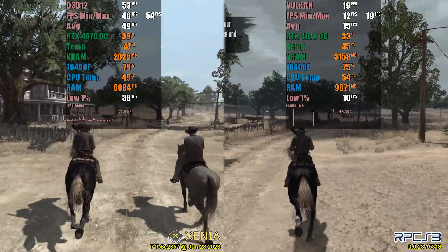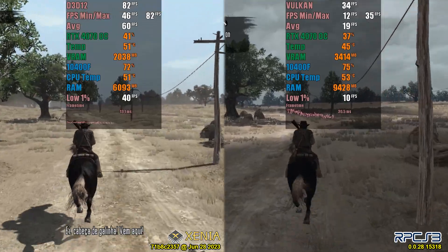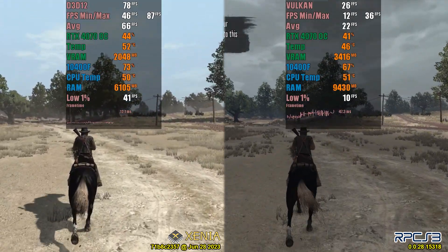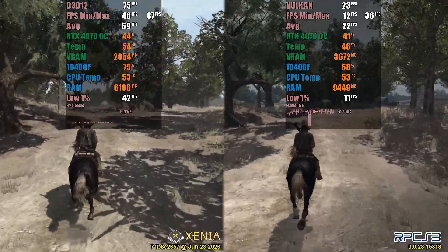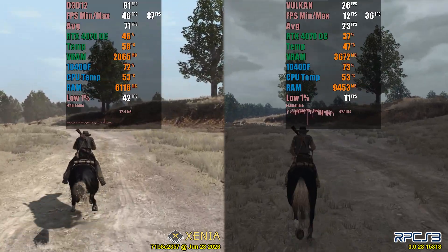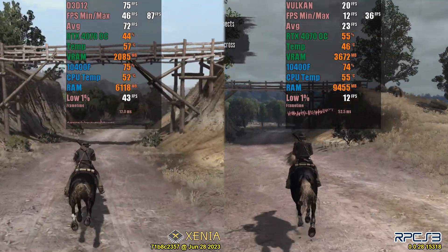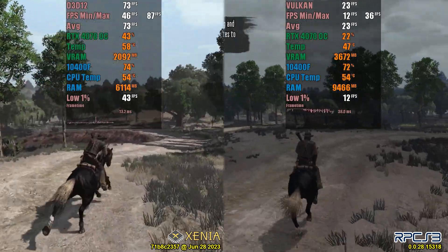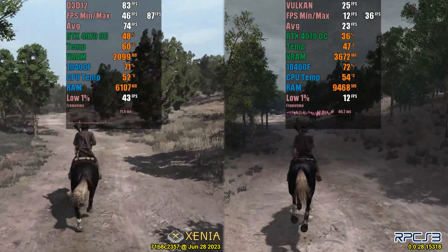Our first test will involve a horse ride, starting from a busy urban area and heading towards an open area in the countryside. It's important to keep in mind that this is a demanding situation for the hardware, as the character can enter almost every building, meaning both indoor and outdoor areas are being rendered even if not visible on screen. Note that RivaTuner statistics probably can't provide accurate readings for my processor — even though it shows 90% usage, at least three cores were at 100% utilization in Windows. With both emulators running at the same resolution, there is a significant performance difference in favor of Xenia, consuming fewer resources overall and providing up to three times better performance than RPCS3.